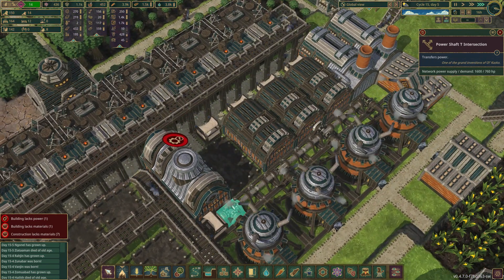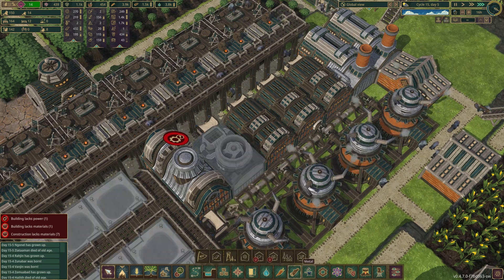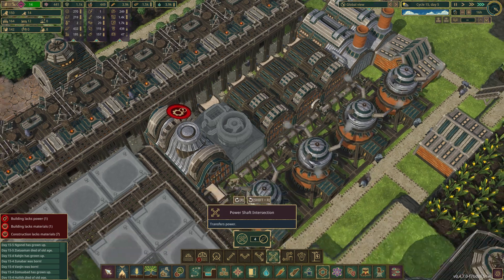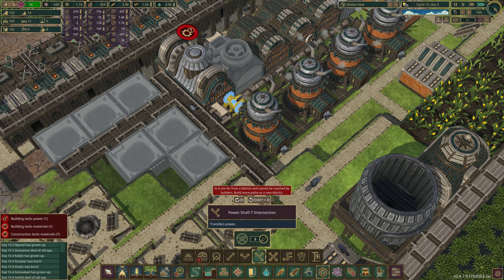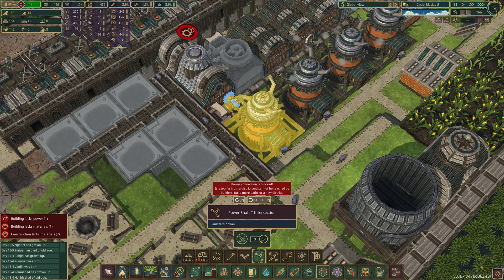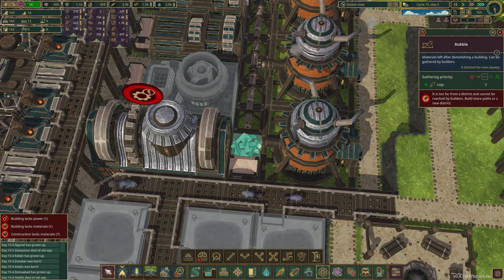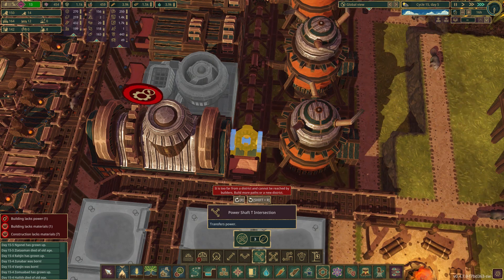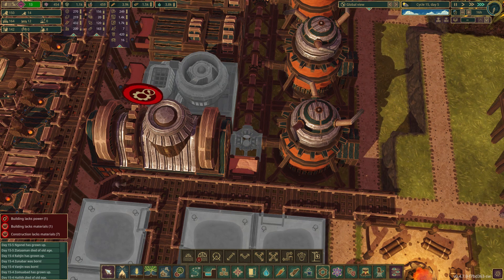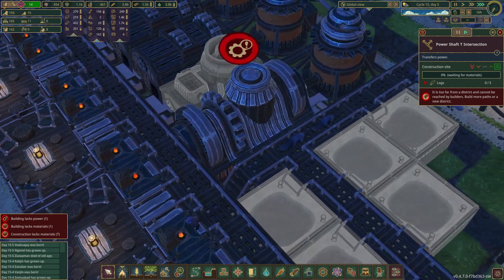How are we going to build this? Let's just get that out of the way. Like that? Oh, it's too far from the building district, right? We've got to figure out how we can build that.